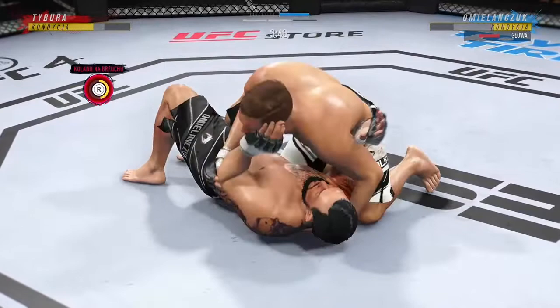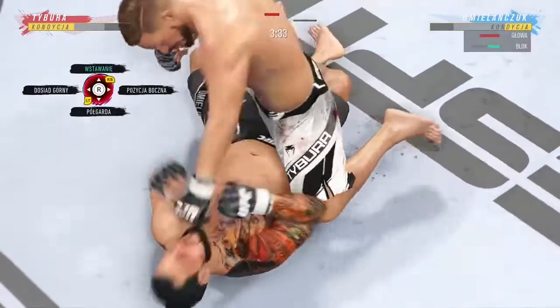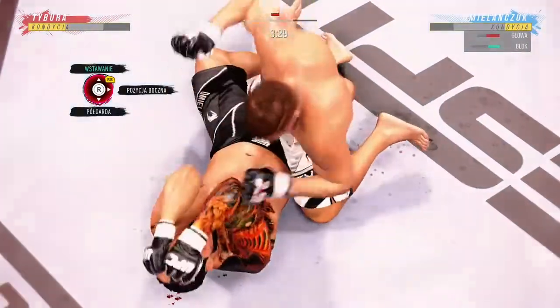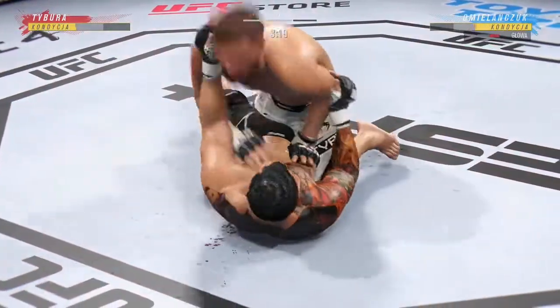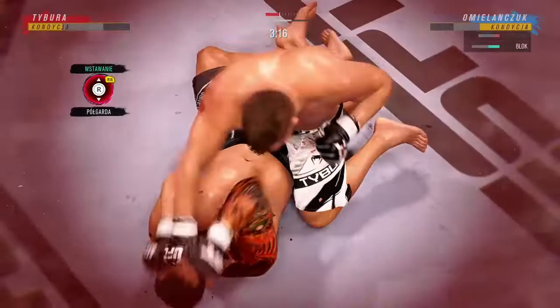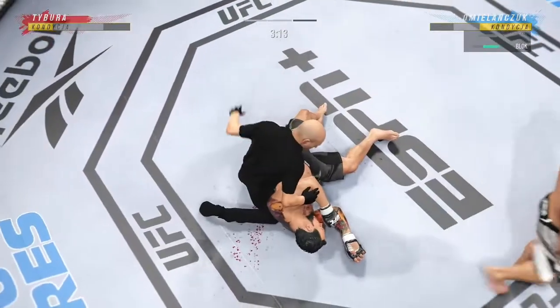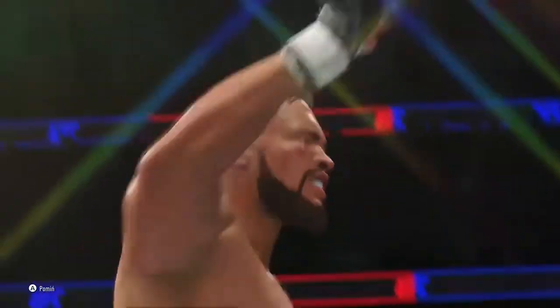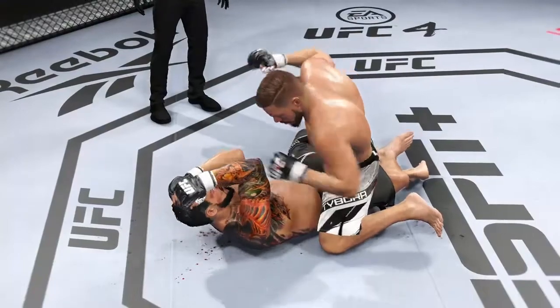Nice job staying busy off his back — nice offense from the bottom. He postured up and gained some valuable separation. Now the ground and pound starts. Outstanding ground and pound — somewhat of a lost art, and that is it. What a fight. You knew if he landed that weapon repeatedly it could be a short night, but that was just one perfectly placed strike his opponent didn't even see coming. It landed flush and the rest, as they say, is history. Big knockout win for him here tonight.